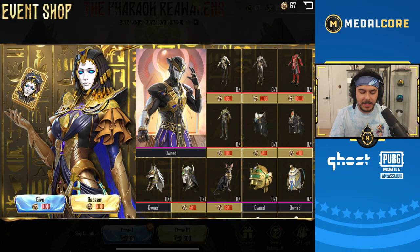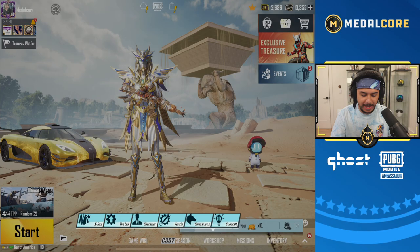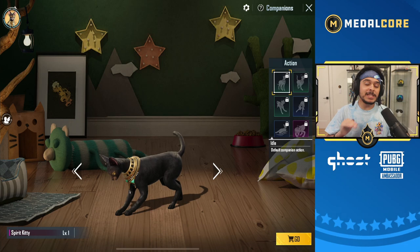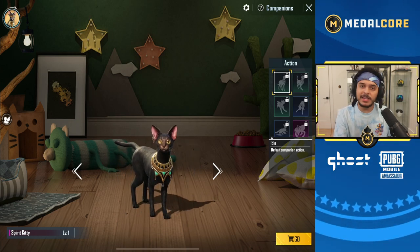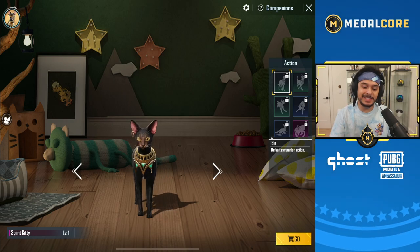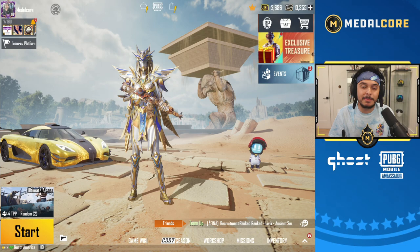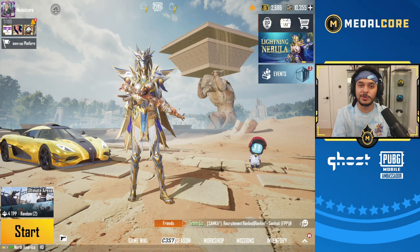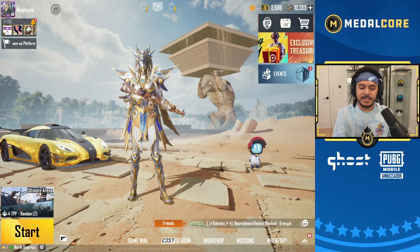If we go to the reward redemption — the Spirit Kitty — if we go to the companion section, supposedly the Spirit Kitty is the hardest thing to pull. When I spent 40,000 UC recently on a live stream, I did not get the Spirit Kitty. I only got one mythic skin, but I got really lucky — I heard some people spent like 100,000 UC. I was able to actually max out the Pharaoh, which looks really clean.